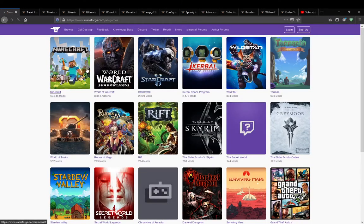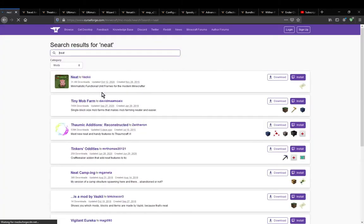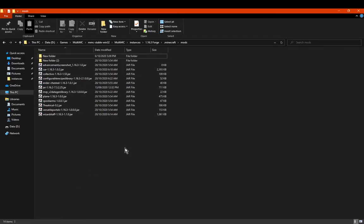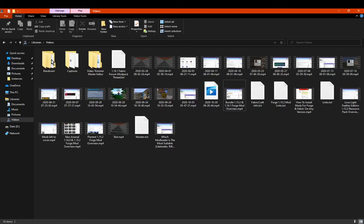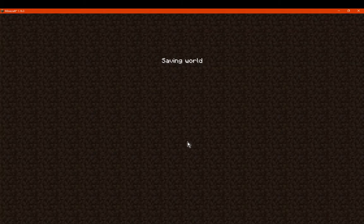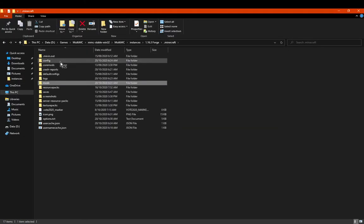I could try throwing in a health mod and a damage indication mod to get clearer numbers. We'll add that in and reload the world to see what happens. Other than that, I think that's pretty much it — there are no configs or anything like that to test.